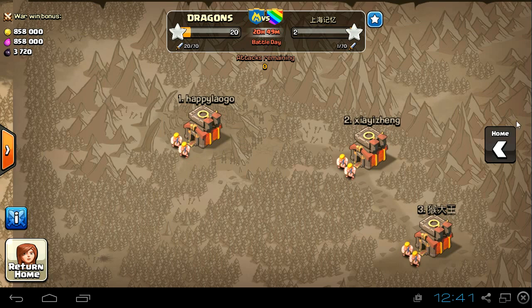Hello everyone, today we are with another episode of the lava loonion attack and this video is gonna be a bit different. I'm gonna show you my two failed attacks. I tried this new kind of attack with four lavas and rest loonions, which is not my usual attack. I usually use one or two lavas and at least 20 minions and rest loonions.